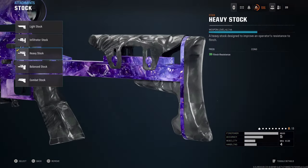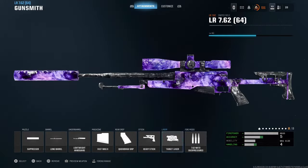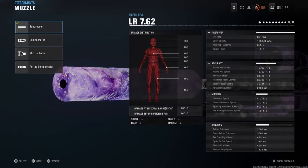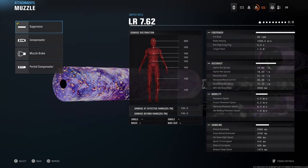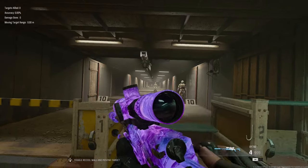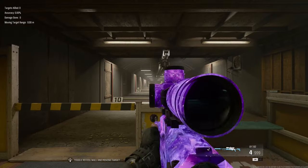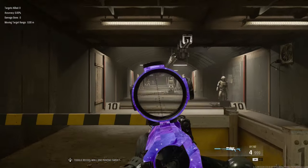We instantly counter that with the heavy stock and get a big boost to flinch resistance. This sniper has a 495 millisecond aim-down-sight speed as you can see in the detailed stats. If we take it into the firing range, look how steady it is — the sway is so slow and every time you scope in with the laser it's perfectly centered on the dummy.